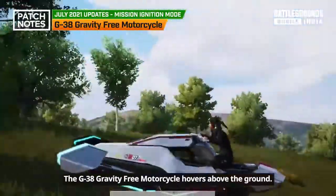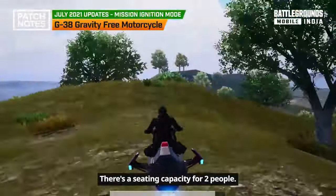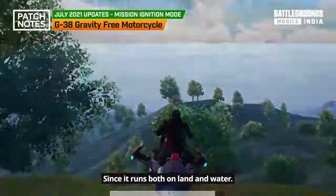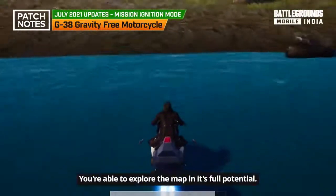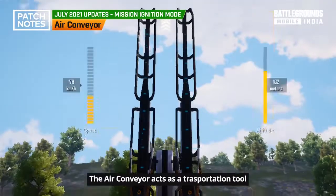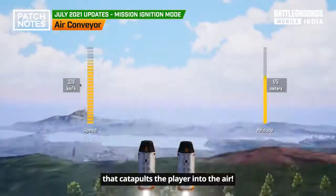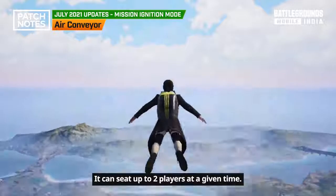The G-38 gravity-free motorcycle hovers above the ground with a sitting capacity for two people. Since it runs both on land and water, you are able to explore the map in its full potential. The air conveyor acts as a transportation tool that catapults the player into the air, and can seat up to two players at a given time.